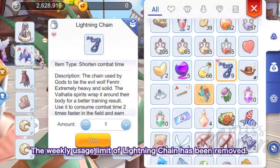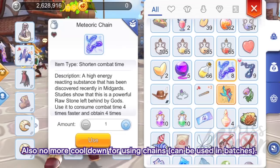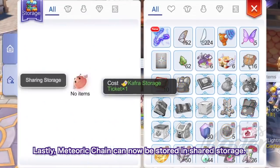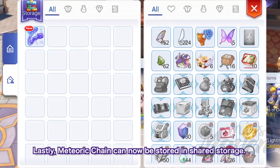The weekly usage limit of Lightning Chain has been removed. Also, the cooldown for using Lightning or Meteoric Chains has been removed and we can now use them in batches. Notably, the Meteoric Chain can now be stored in shared storage, which is amazing for sharing resources with your alt characters.